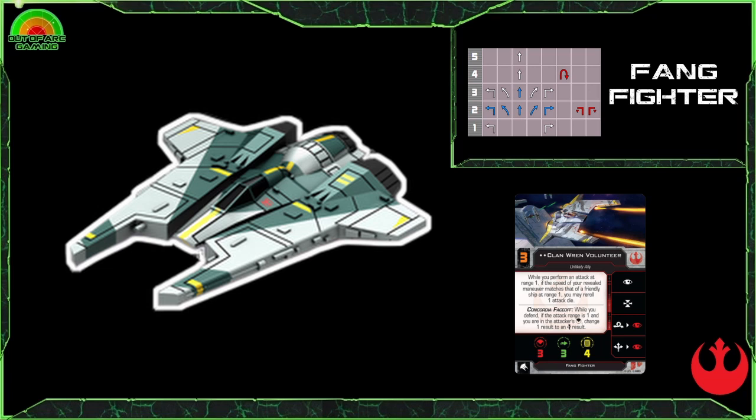It has a great array of blue maneuvers including the 4K turn and the two talon roll. What really sets this ship apart is the ship ability Concordia Face Off: while you defend, if the attack range is one and you are in the attacker's forward arc, change one result to an evade result. This ship really is your in-your-face punchy ship.